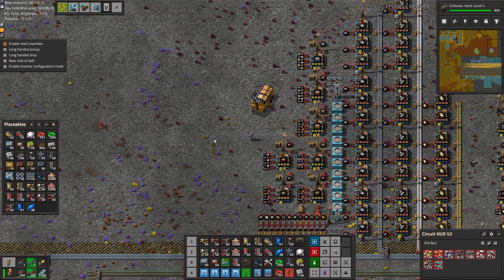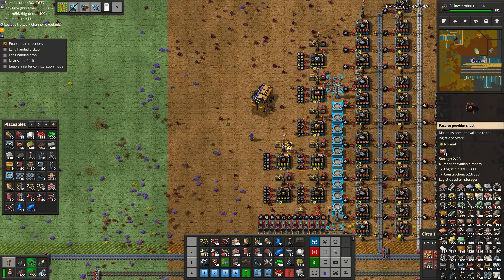Greetings, Marsh here, and welcome to episode 187 of my Modded Factorio playthrough. In this episode, we're going to work on automating heat source power and the various components related to it.